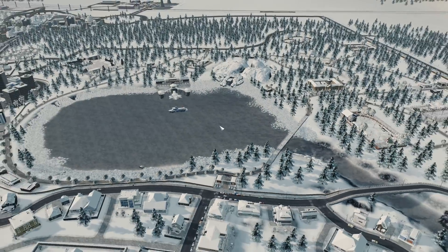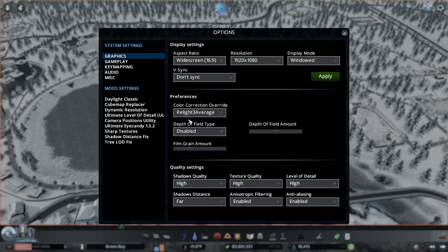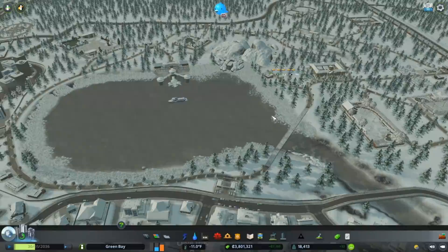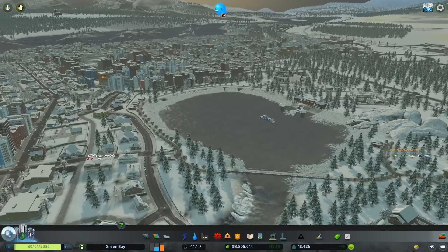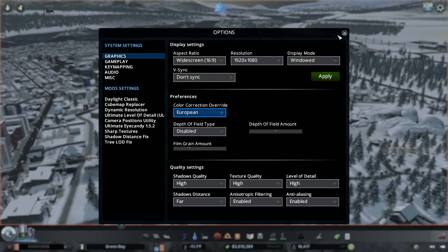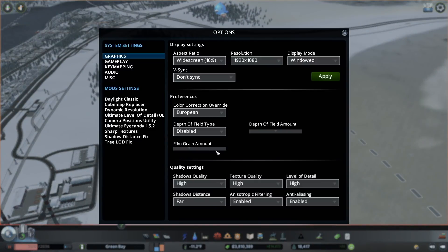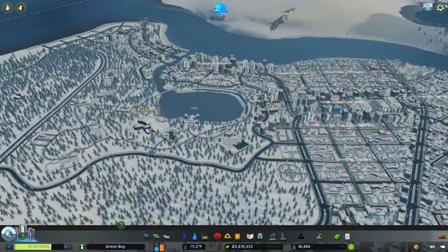One thing to consider when doing this: go into Options and make sure your color correction override is correct. You might have Tropical on, for instance, and if you do it's just going to look like a kind of tropical-winter weird mix — not good. Something to be aware of. You could use European, but even then you get some yellowish areas. Let's try a couple others — Cool kind of works.